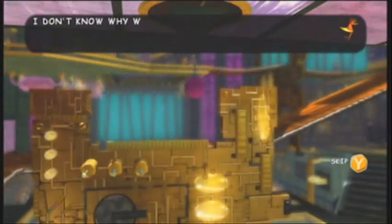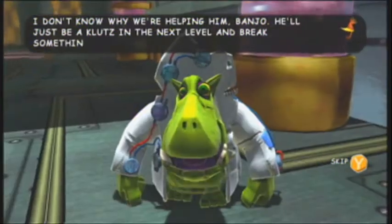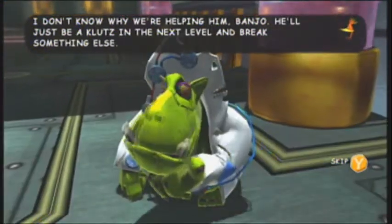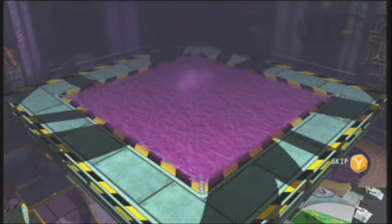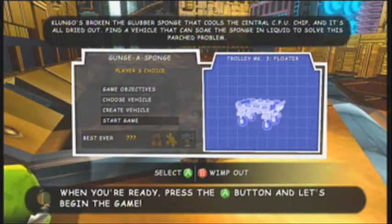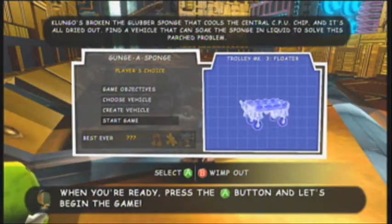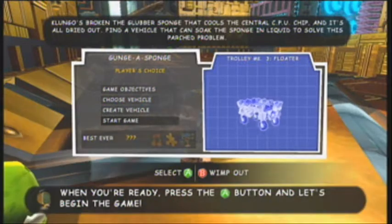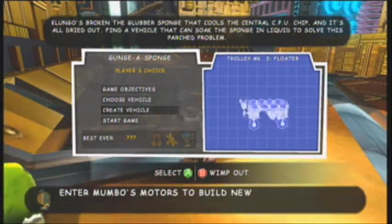I don't know why we're helping him, Banjo — he'd just be a clutch in the next level and break something else. So wait — Klungo's broken the Glover Sponge that cools the central CPU's chip. It's all dried out. Find a vehicle that can soak the sponge in a liquid to solve this problem.